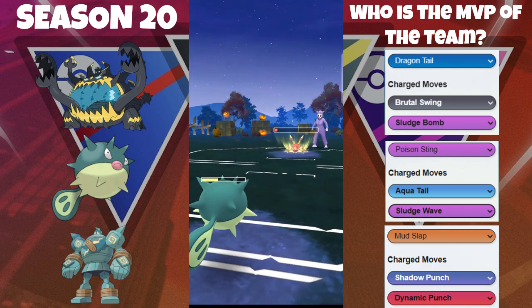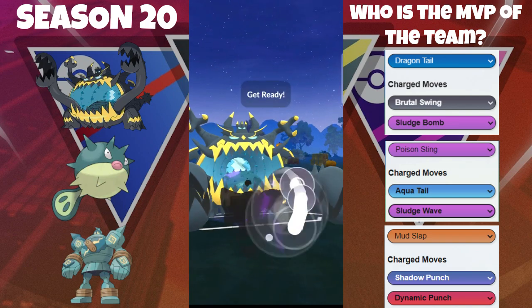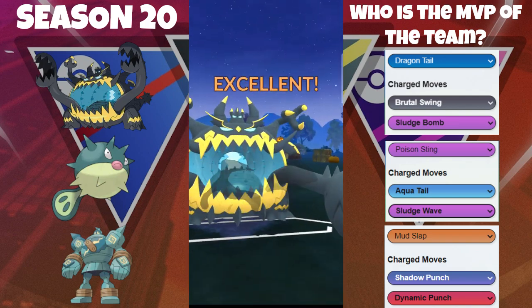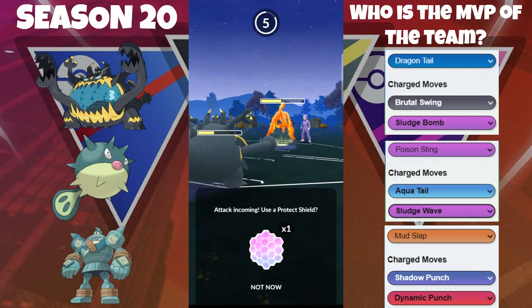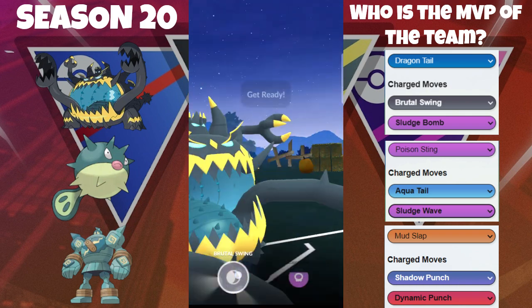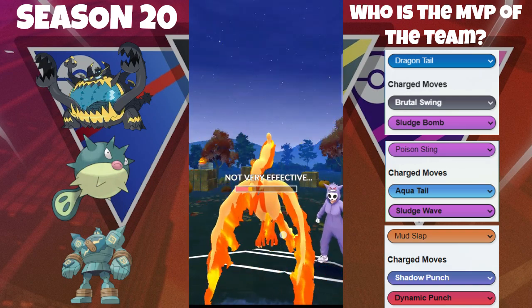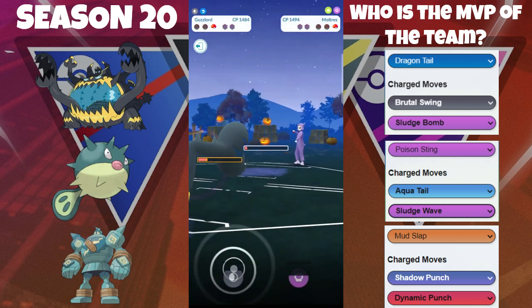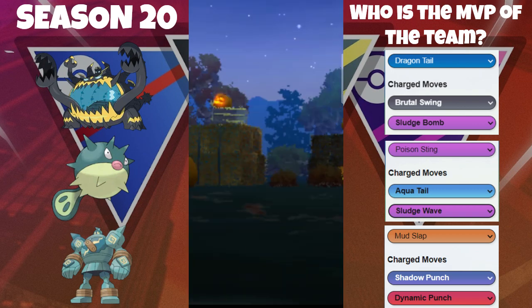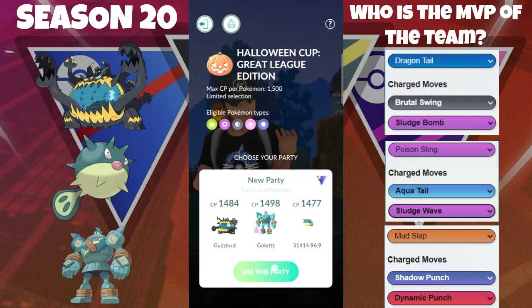Second Aqua Tail goes through, gets it into the low red. Now we can safely come back in with the Guzzlord. They switch back out immediately into their Moltres; we fire off the Lick — they have to shield. We think about whether this is the big move or just Engine Power — ends up only being Engine Power. We apply pressure again going for this Brutal Swing, trying to get the farm down, and we do get the farm down. That gets us to this Brutal Swing to take out the Aredos. GGs — able to win that game.